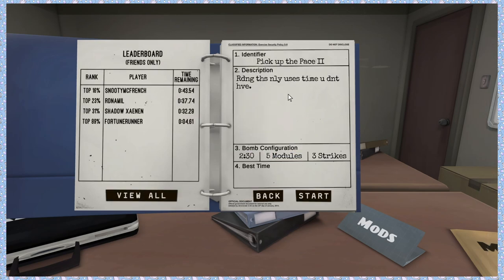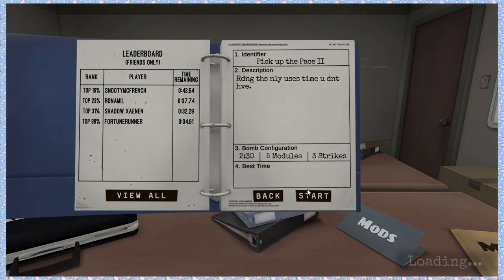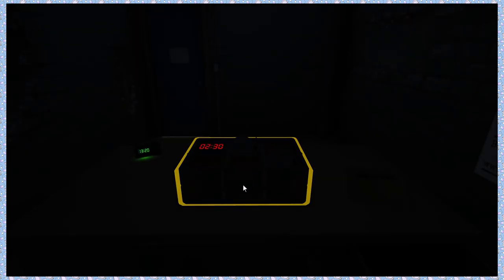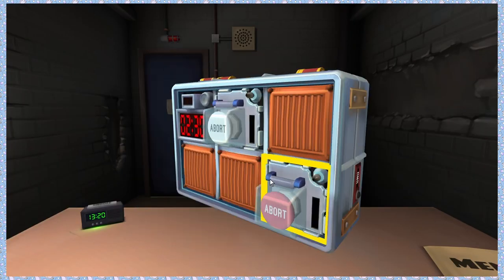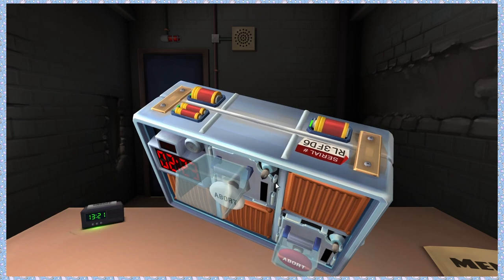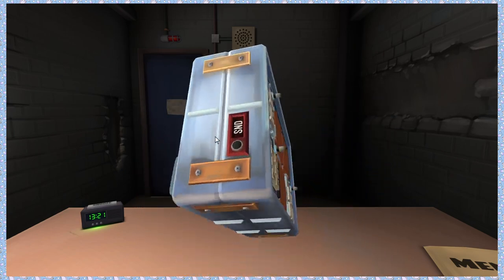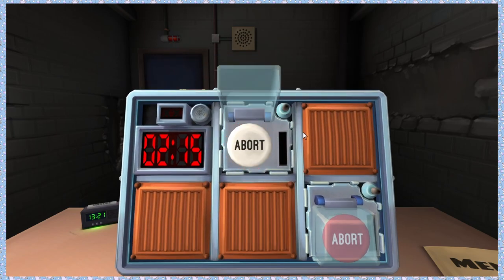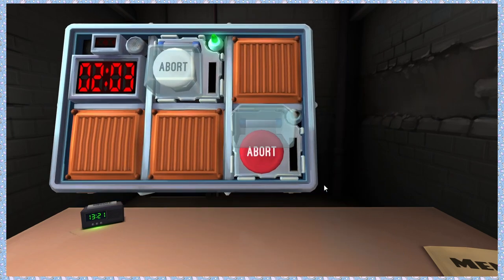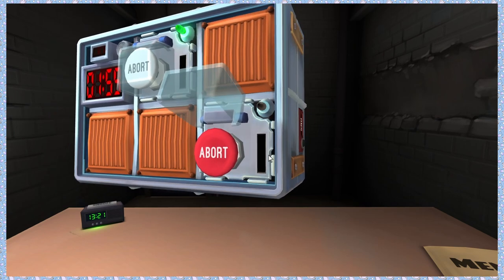Here we go. Pick up the pace. I can't even read this — the description's not using real words. Two and a half minutes, five modules, three strikes. Hopefully they're easy. Alright, if you got normal wires start with that. Nope. Two buttons. White one says abort. Is there a lit indicator with CAR somewhere? No. Press and hold it. Release when there's a four in any position.